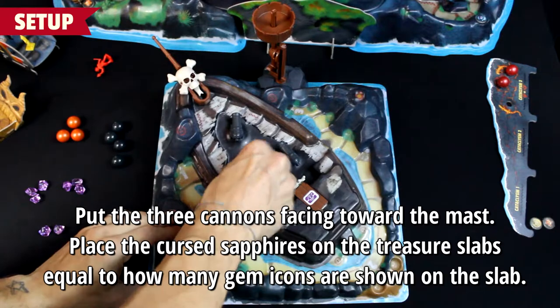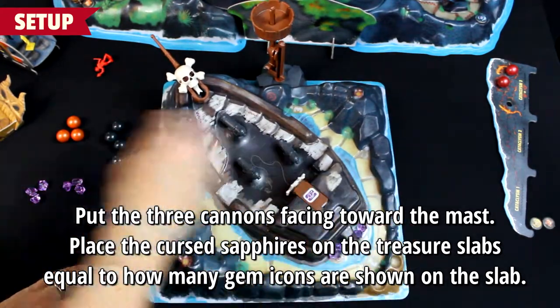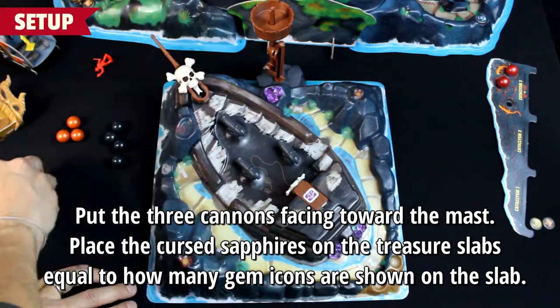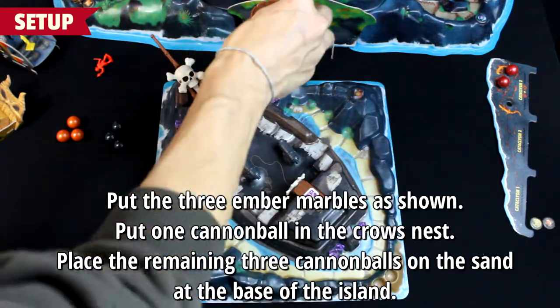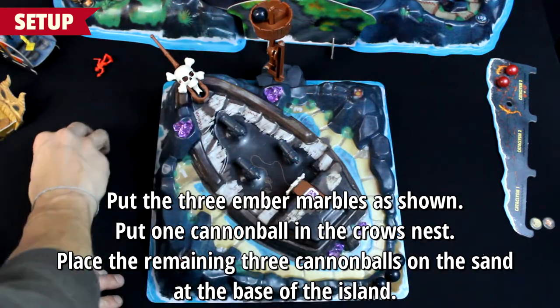Put the three cannons facing toward the mast. Place the cursed sapphires on the treasure slabs, equal to how many gem icons are shown on the slab. Put the three ember marbles as shown.